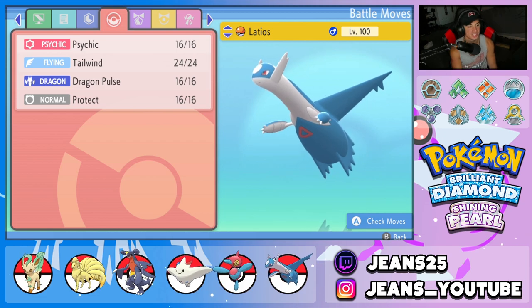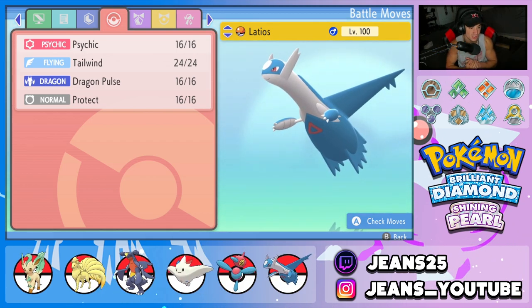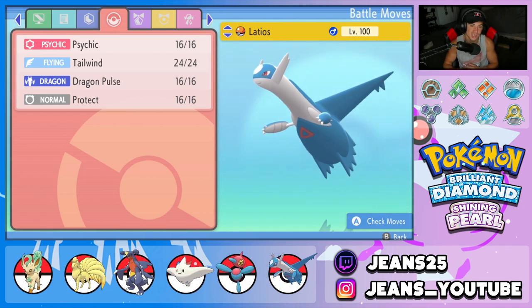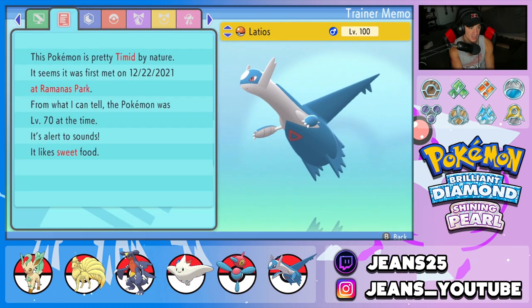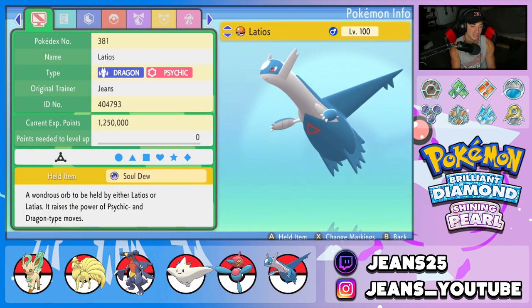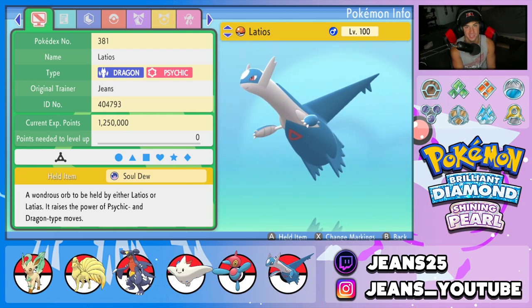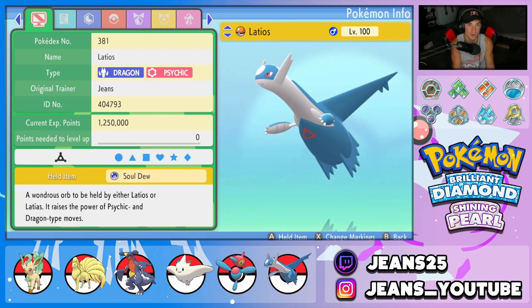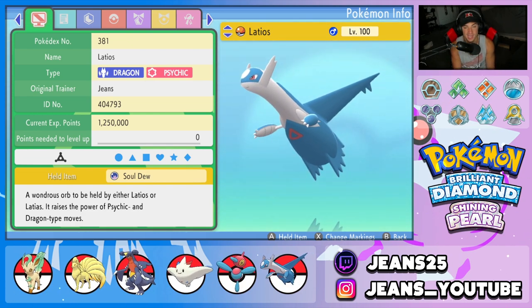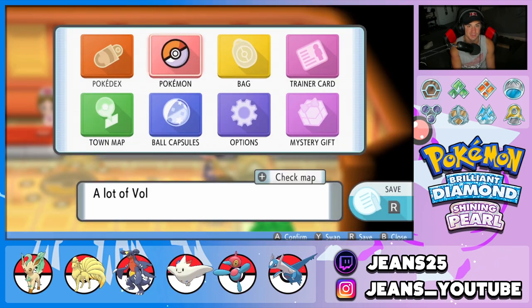Final Pokemon on the squad is our speed control Pokemon and another great special attacker — Latios. It's got Psychic, Tailwind for speed control, Dragon Pulse for STAB, and Protect. It has the ability Levitate so ground moves can't hit it, and the item it's holding is Soul Dew, which raises Psychic and Dragon power for Latios or Latias. There's the team preview — looking nice with the Sun Team Leafeon. Let's hop into the Coliseum and see how it does.